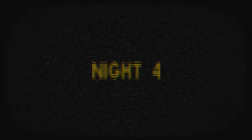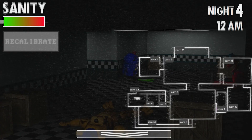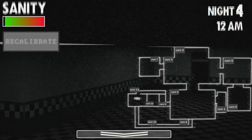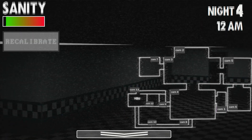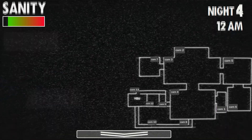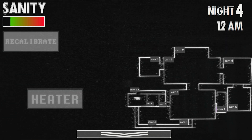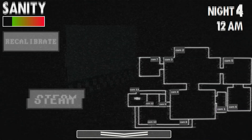Alright. I'm assuming Joel's the one that got me. According to the tips — with Joel, I need to recalibrate when they leave the front hallway camera. I need to see what camera that is. I'm not sure what counts as the front hallway. This one, because this is the buzzer. I need to recalibrate when they leave camera 12. Aside from that, heater when there's something in the vents, steam when they get too close.